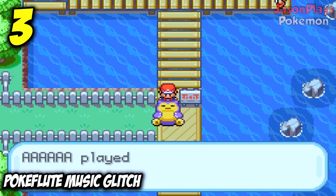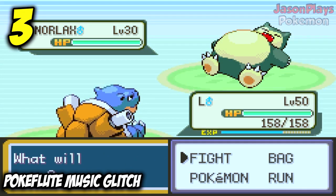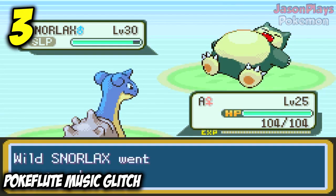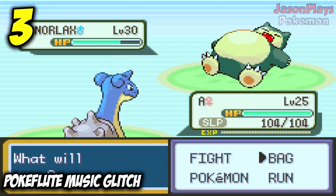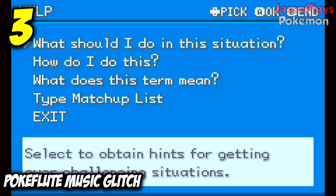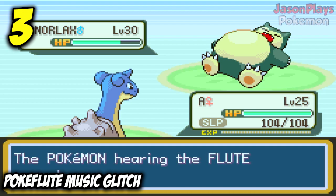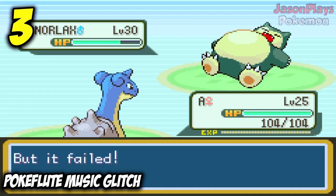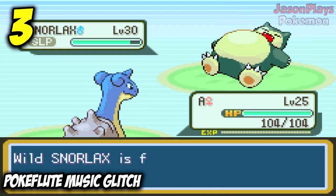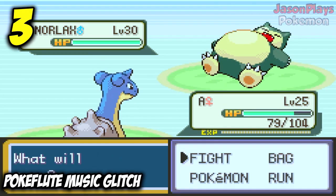Coming in at number three is the Pokeflute Mute glitch. All you need is to get into a battle and have your Pokemon fall asleep. Go into your bag and use the Pokeflute, but make sure as soon as you hear the Pokeflute music to hit L and R to open the menu, and then press it again to close it. You'll notice that the Pokeflute music is completely muted and stops until your Pokemon wakes up. This likely has something to do with scenarios that game programmers never think about or bother to test — the chances of it happening are so low that they leave it unchecked.